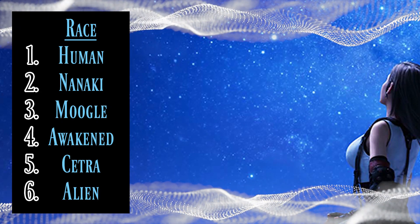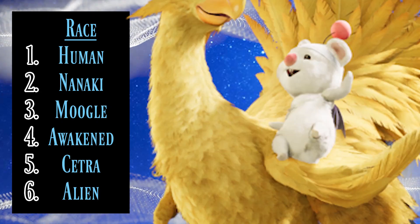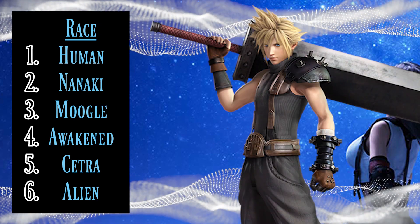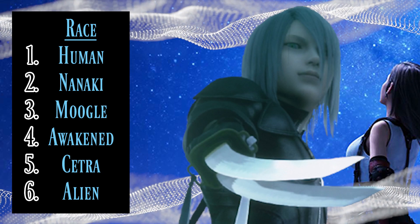In the race column, we've got six different races currently known to the Final Fantasy 7 universe: Humans, Nanaki, Moogle, Awakened — things like plushies or intelligent animals — Cetra, that ancient race that Aerith was, or Aliens, meaning characters like Cloud who had Jenova DNA, or Kadaj who was a revenant of Sephiroth, or Sephiroth himself.